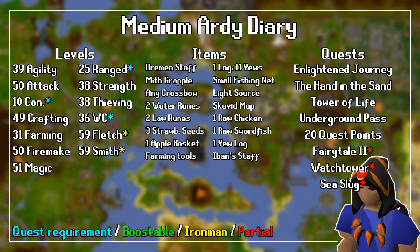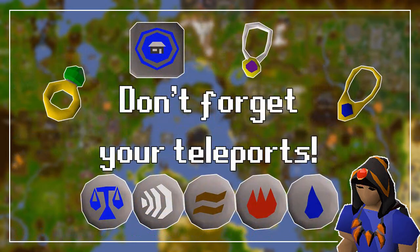For the quest requirements, you need to have completed the Enlightened Journey, the Hand in the Sand, Tower of Life, and the Underground Pass. You also need partial completion of Fairytale Part 2, the Watchtower, and the Sea Slug. Remember to bring some method of transportation to make this slightly faster.